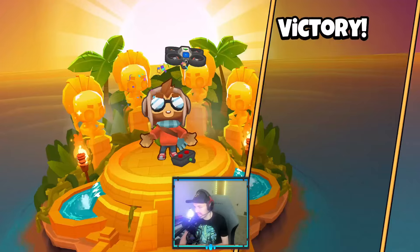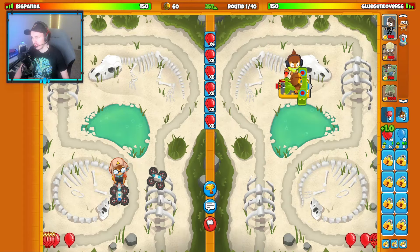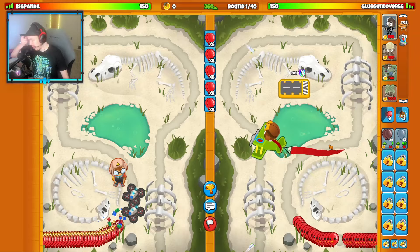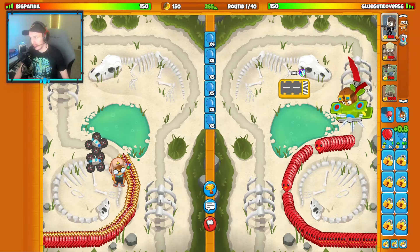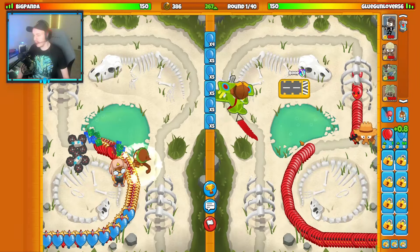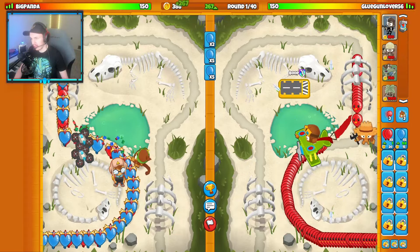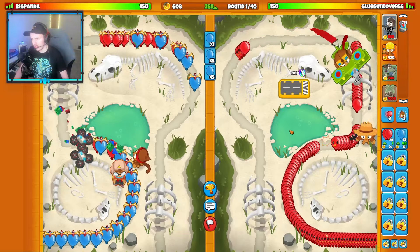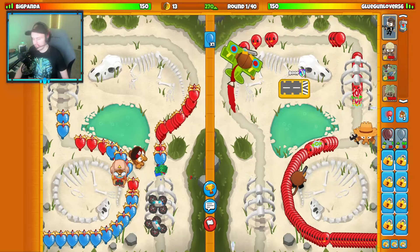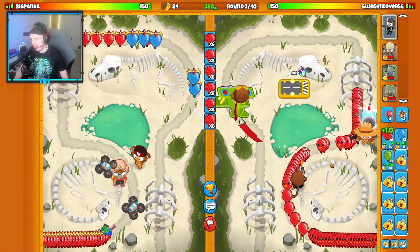Two sweat games in a row — feeling sweaty. Last match of today's video on the third map, Dino Graveyard, going Ace, Engineer, and Pharmacy. You don't really see me go this strategy too often but it's one of the best strategies in the entire game and it's really good on this map specifically. Starting with our Ace, and getting Jericho around round one. We're facing Speak Panda who's starting with their ET and Dart Monkey. Maybe Dark Glue Farm — there are a decent amount of ET Dart strategies people run.